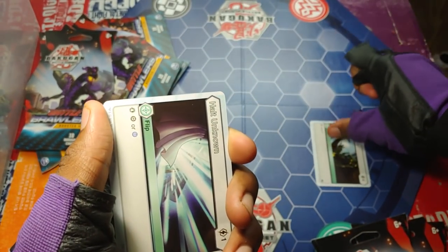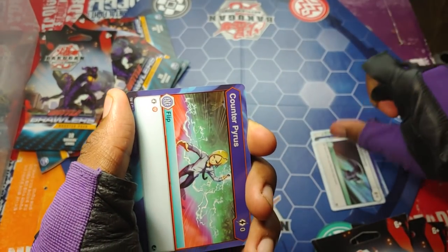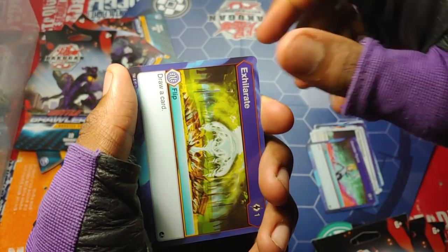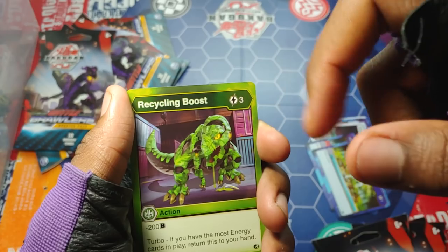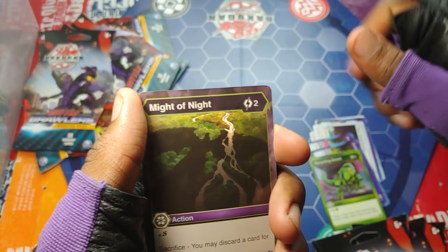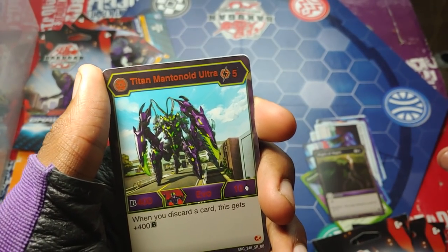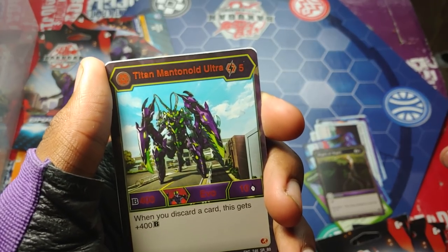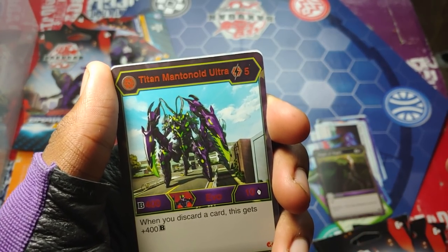We have Halt Outsiders, Halt Unknown, Counter Outsiders, Chaos Ascendancy, Counter Pirates — that art was Shun Exhilarate. Recycling Boost: minus 200 B power, but if you have the most energy cards in play you can return it to your hand — pretty cool. Tracks right there. Might of Night — still love the art for that.